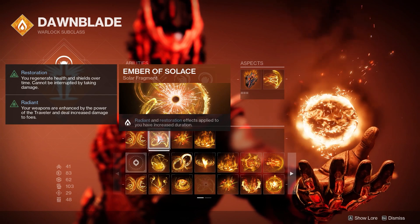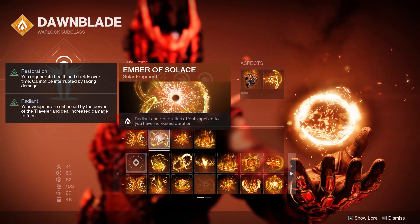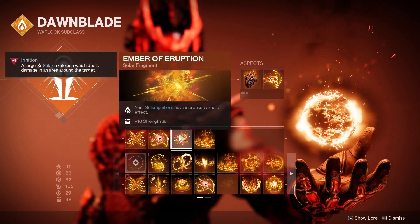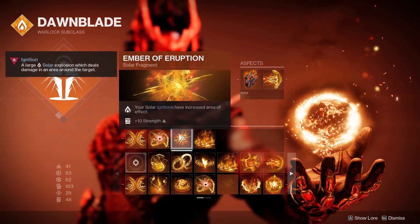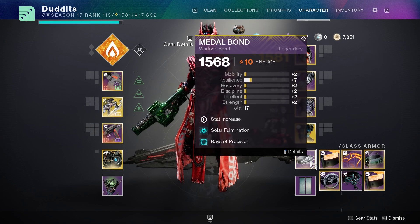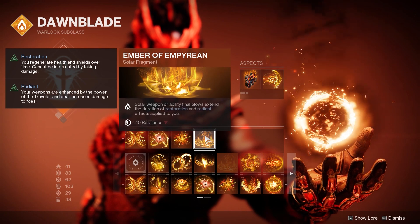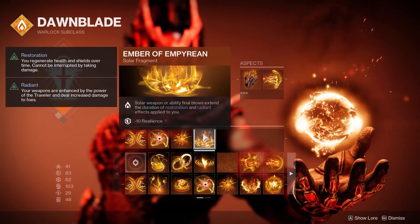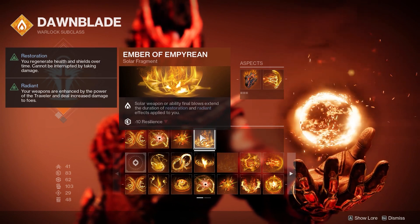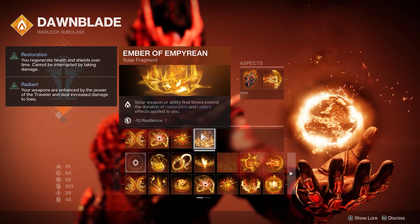Ember of Solace means radiant and restoration effects applied to you have an increased duration — since you're getting Radiant all the time from the boots and fusion kills, it lasts even longer. Ember of Eruption means solar ignitions have an increased area of effect, which works perfectly with Solar Fulmination and Rays of Precision. Ember of Empyrean means all solar weapon or ability final blows extend your restoration and radiant effects, so you can keep Radiant going basically forever as long as you keep getting kills with solar weapons or abilities.